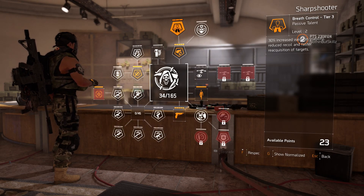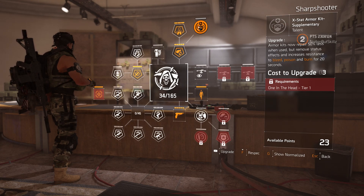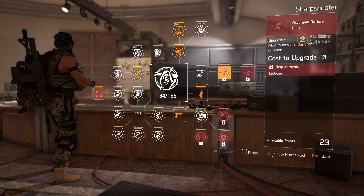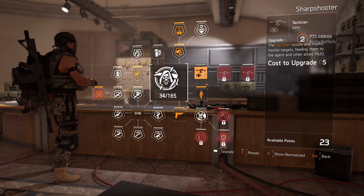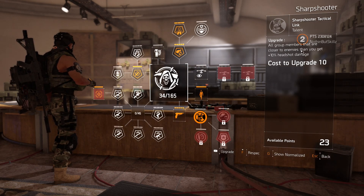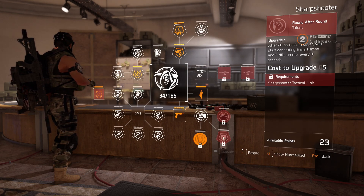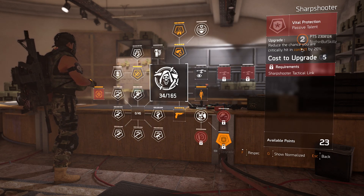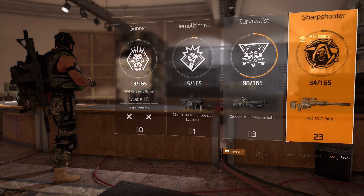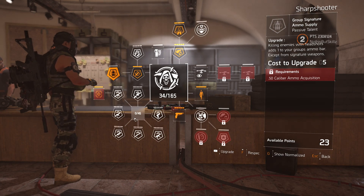Breath control stays the same — that works for everything: 30 percent increased weapon stability, reduced recoil, and faster reacquisition of targets. The armor kits now repair 50 percent less when used but they clear status effects — I don't like that at all. The drone perks didn't change. You also get the uniform. The Sharpshooter tactical link gives all group members closer to enemies 10 extra headshot damage. Round After Round generates ammo after 20 seconds in cover. Vital protection reduces critical hit chance, and My Home Is My Castle gives extra armor while in cover.